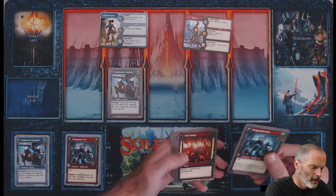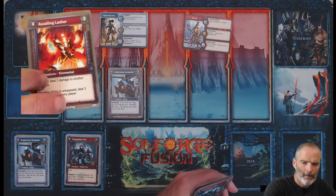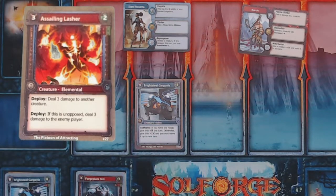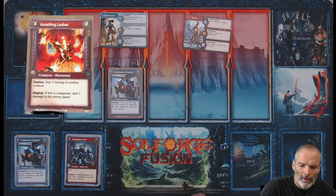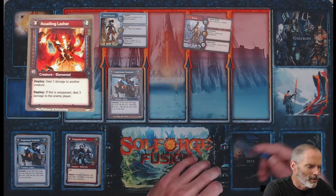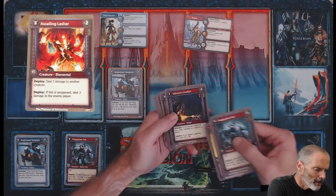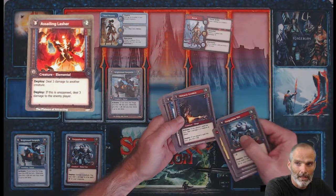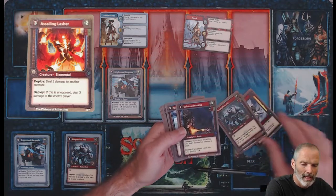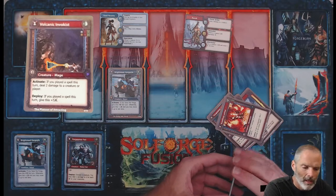Let's look at some cards to better explain. This is an Assailing Lasher — it has a green dot with a purple ring around it. So the Lasher is a common card, but the 'Assailing' part with the purple ring is the modifier, giving it different abilities like camouflage and stealth compared to other Lashers. And this Volcanic Invokist: the Invokist itself is rare — purple dot — and Volcanic is a purple ring around that purple dot, giving it rare modifying effects. That's what those symbols mean.